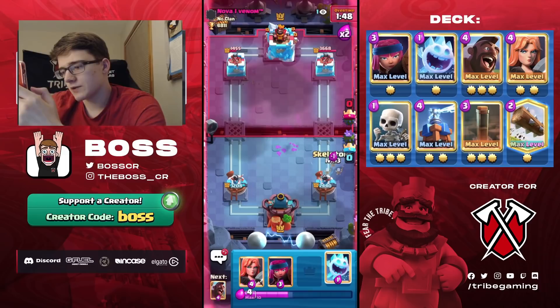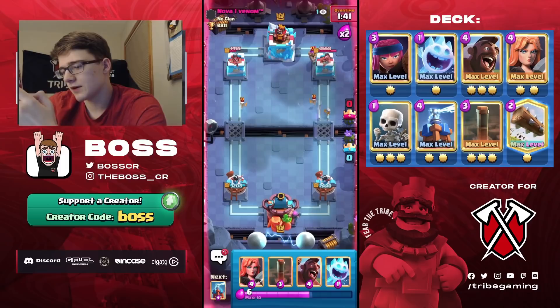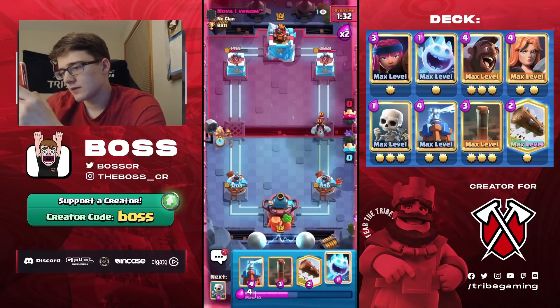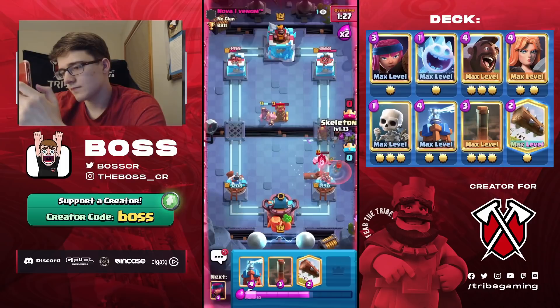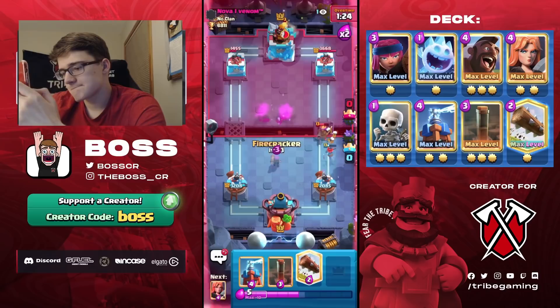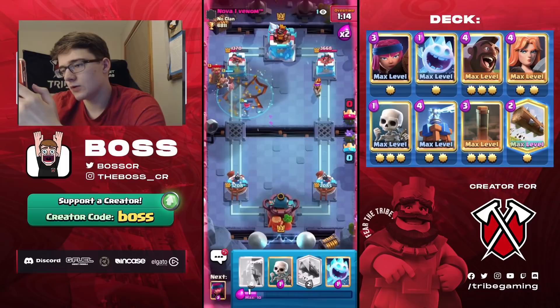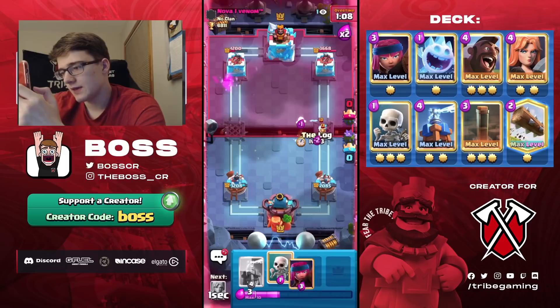Another high Tesla — we Log to kill the Musketeer so it doesn't damage our Tesla. Skeletons to cycle. He goes Musketeer again, so I'll play Firecracker in the same lane. Even if he Fireballs it it's a negative trade — I just don't want him cycling back to Hog before I have Tesla. His Fireball won't hit the Hog, then we Earthquake. We just miss the Tesla, which would have ended the game right there.